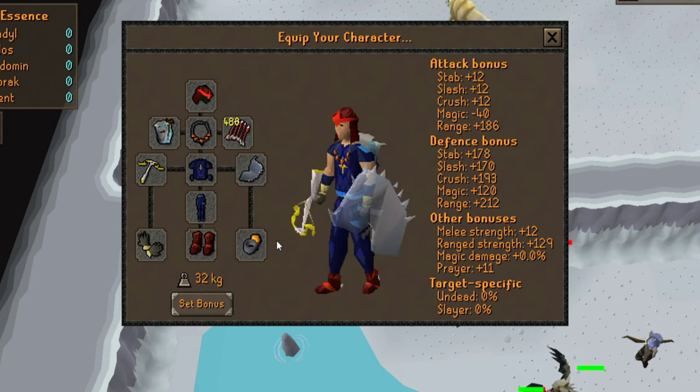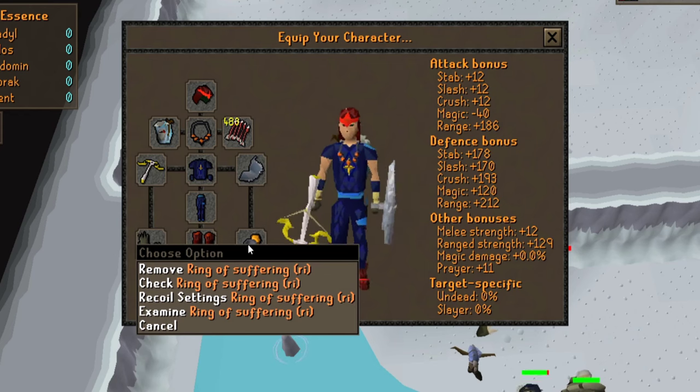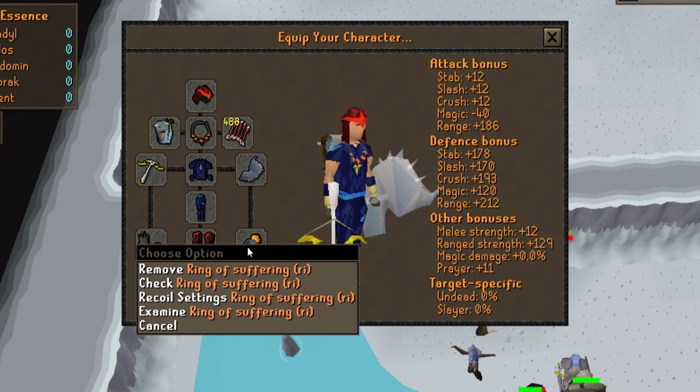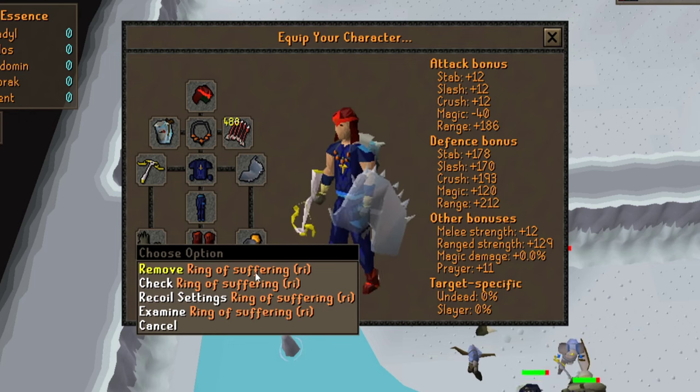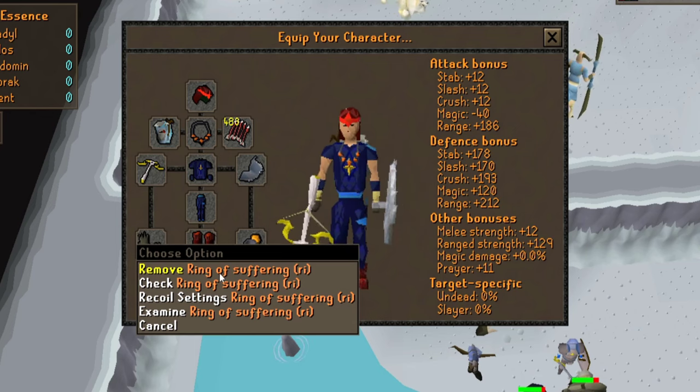Some people also use the Ring of Endurance instead of a Ring of Suffering, which sounds great in theory because it doubles the duration of your stamina potions. But in practice I pretty much always get the kill with one stamina dose, and the double duration would just be wasted standing still when killing the minions for a minute and a half.